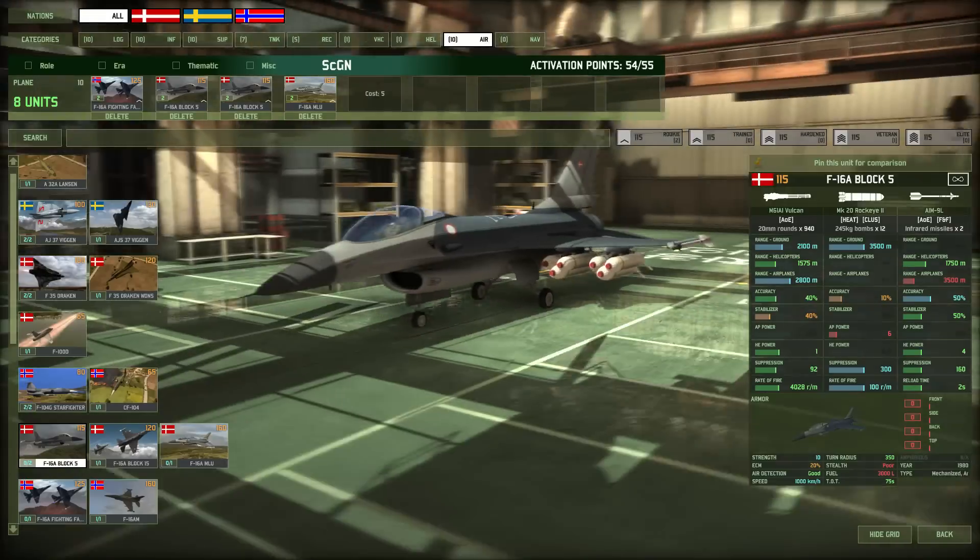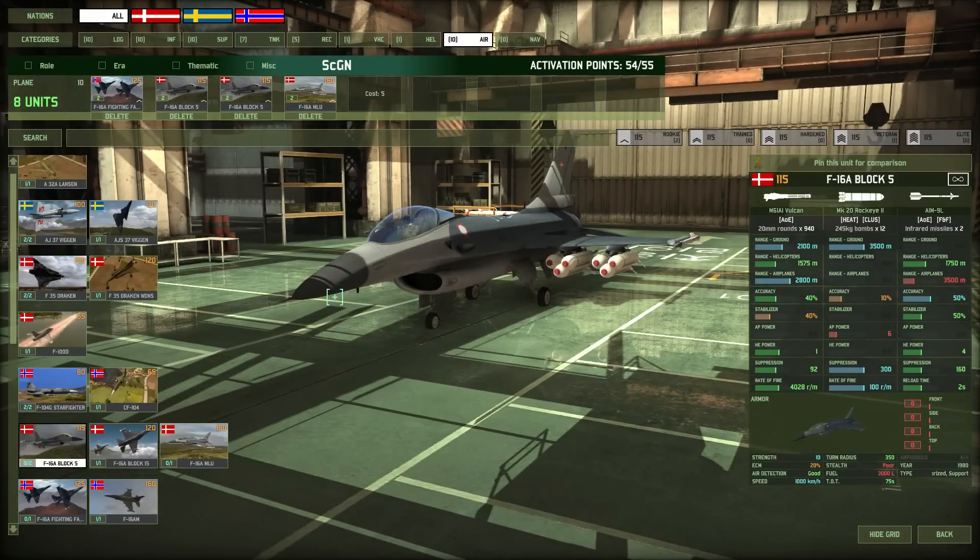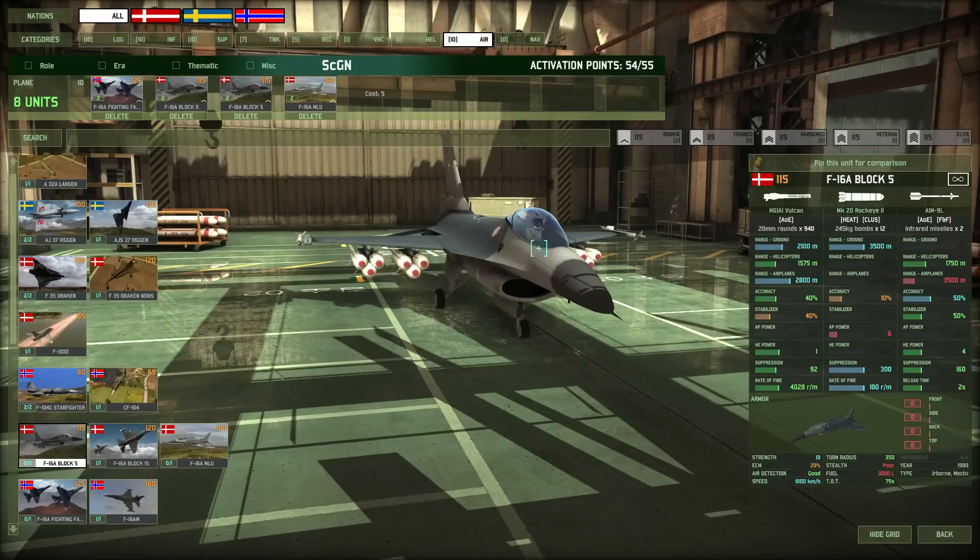The F-16A Block 5 is the Danish version and is good against choppers but also much better against vehicles than the Fighting Falcon. The cluster bombs are really effective against large formations of tanks in a forest. With 12 bombs it can be even more effective than the Fighting Falcon against chopper formations, covering a wider area.